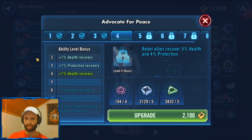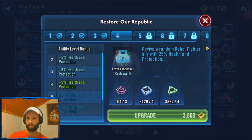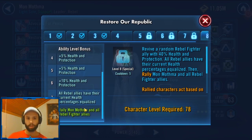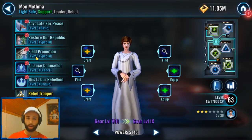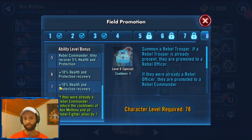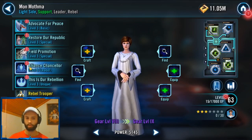Her basic will dispel all debuffs on the weakest Rebel ally, which is really good since she's always being called to assist. Rally Mon Mothma is a very important mechanic also seen in Resistance Zero Finn, which is very powerful whenever there are more allies. This ability will also reduce her cooldowns, and you want her to reduce the cooldowns so she can keep promoting the summoned ally — the Rebel guy.